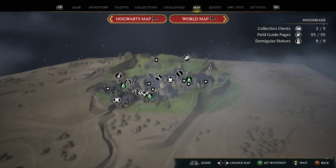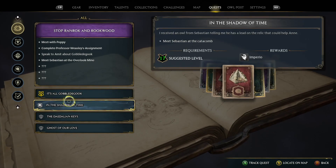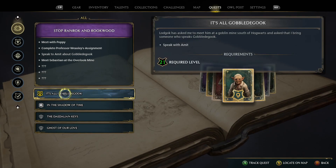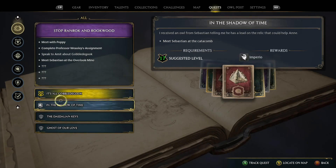Let's double check the quest log one more time. These next quests are going to be related. Before I do that, I'm going to do this one first because it's related to the idea I had that made Sebastian so mad after the last quest.